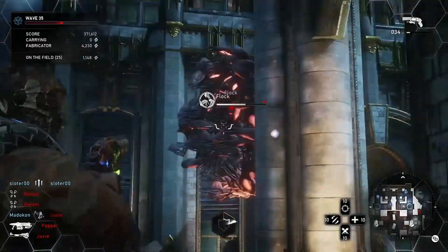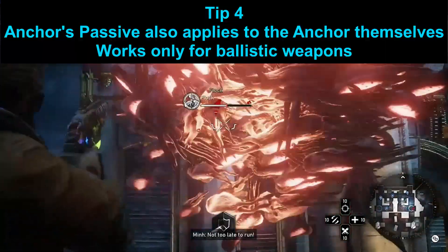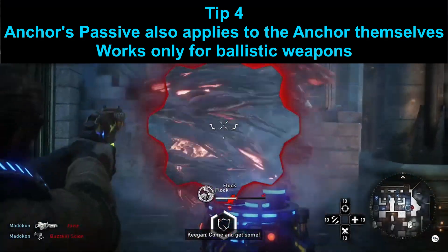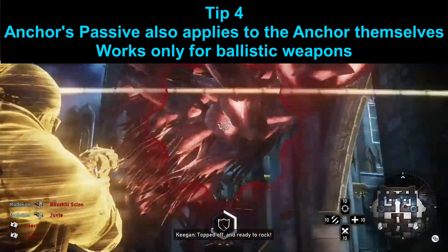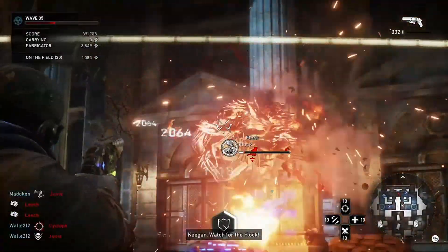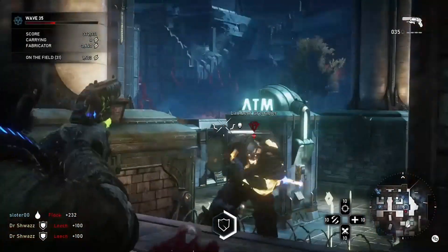Tip number four, kind of an obvious one: the Anchor's passive also works for themselves as well as everybody else. It increases your damage output — you get 50% more damage when you shoot through it, and more pistol damage. Every class will get a damage buff when they shoot through the barrier, except with heavy weapons.